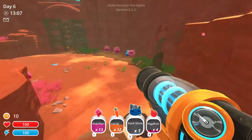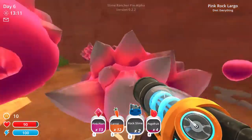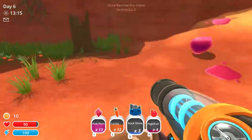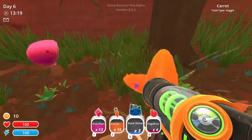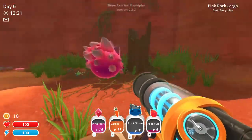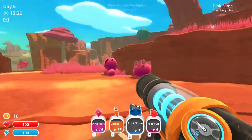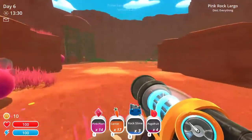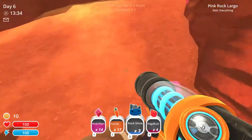Let's collect some more Rock Slime. Any more? There's one — come here. So you've got the idea of how collecting goes, and from this point on it's just a matter of more of the same. From there, we build up our Ranch. We need to get away from the Rock Slimes lest they hurt us too much — get some more Plorts.